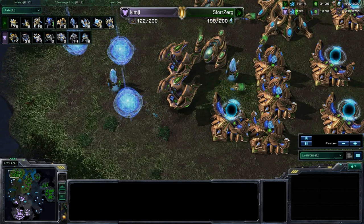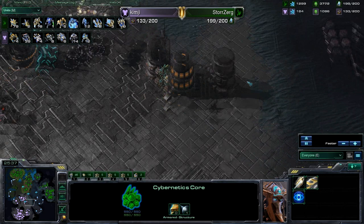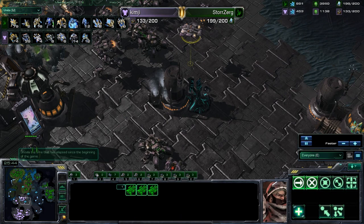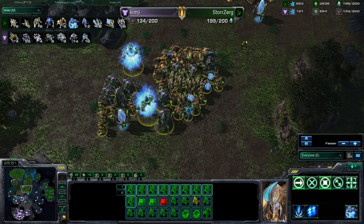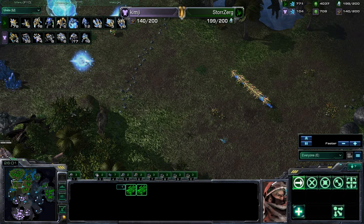A fleet beacon going down as well as 2 more stargates. Double upgrades — because getting lots of stargates, you do want to get those upgrades. I'm surprised that Kim-G is still in the game — Storzerg has tons of units, tons of upgrades, seven expansions going down. Wow — it's pretty much taking every expansion on the map. So much for the map being cut in half — he's just going everywhere, going all out.